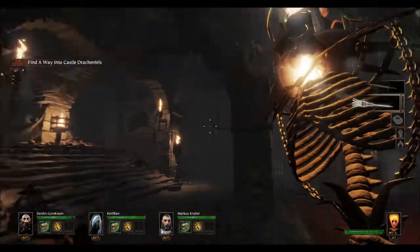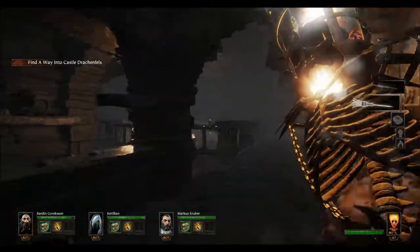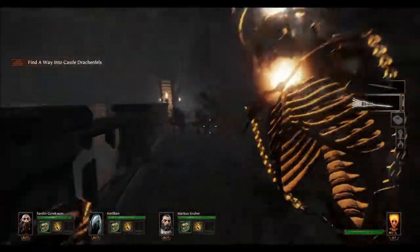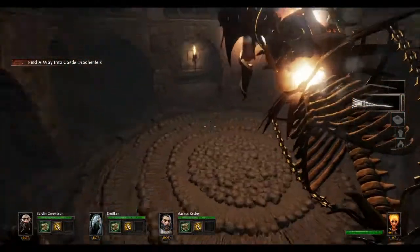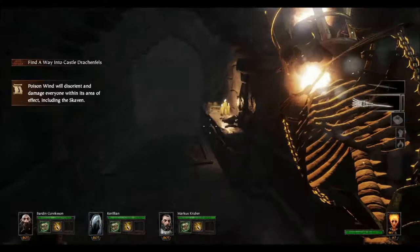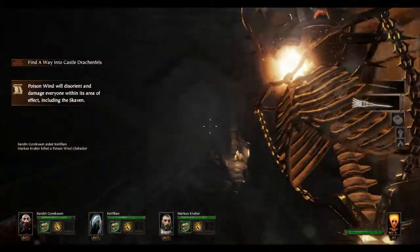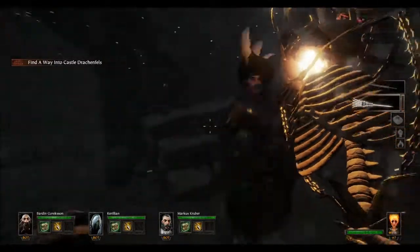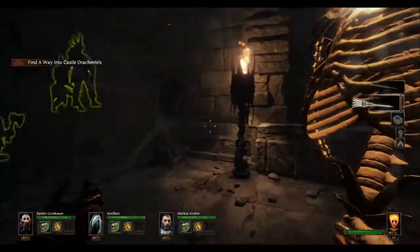Next up, we've got grimoire number one. It's right after the room full of blood. Come up these stairs, through this little passageway into this room, and you're going to have this little downstairs area surrounded by a railing. You've got to get over the railing, and to do that, we're going to get up on this pot and then jump over the railing, fall down, and right over here is grimoire number one. The way you get out of here — you jump up here and just crawl through this hole, and now you are back out to the main area.